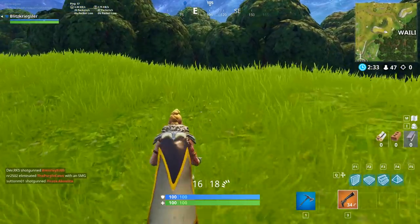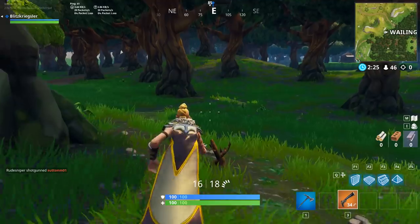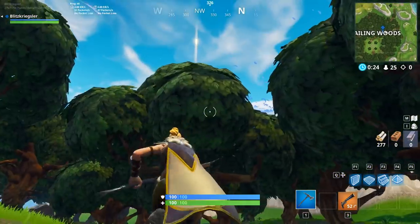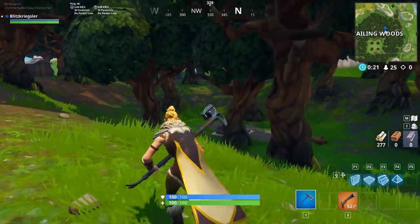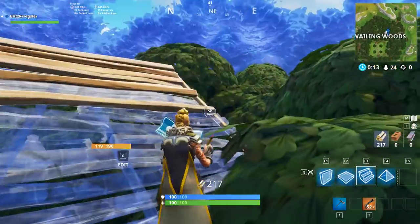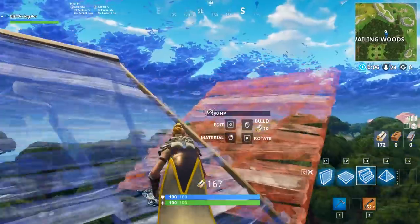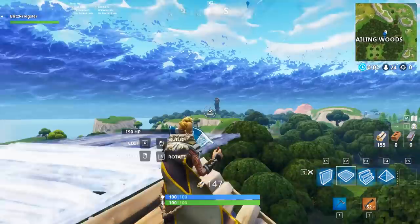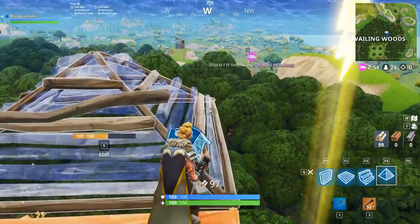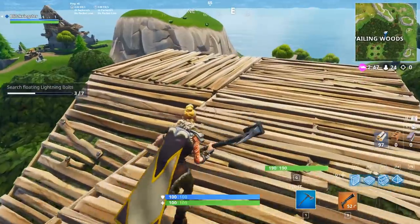Now that we've got our second lightning bolt, we're heading to Wailing Woods. This one's a little more difficult — it's way up in the trees, probably eight to ten stairs above the treetops, so it's a long haul. We run all the way over and start hacking down some trees. It's kind of between the W and the O on the map. We automatically switch to wood, build up through the trees — four, five, six floors up — add a flat platform, build all the way around. Made it! That's lightning bolt number three.